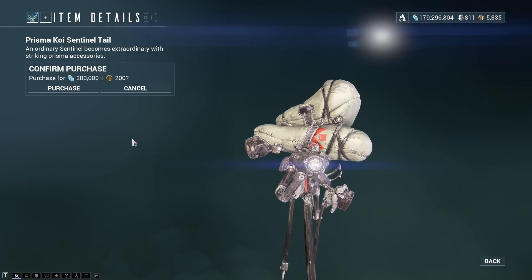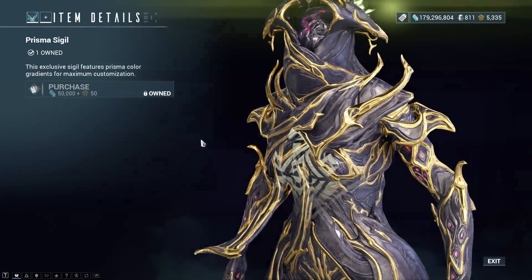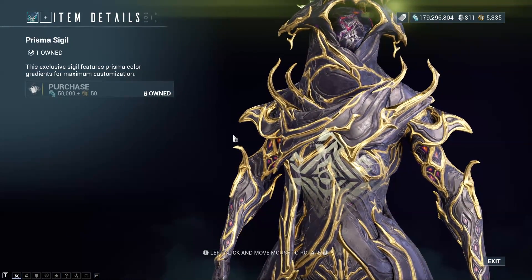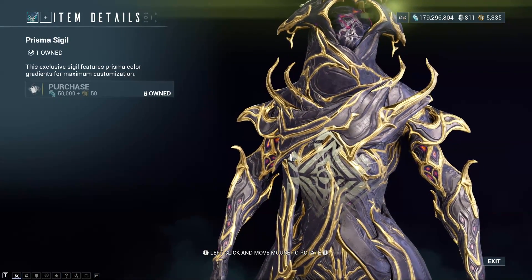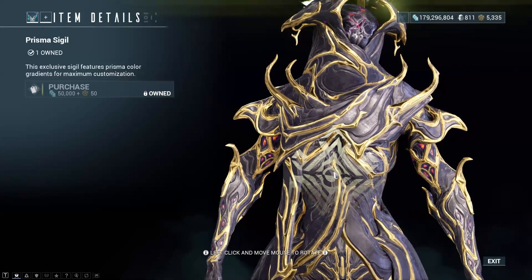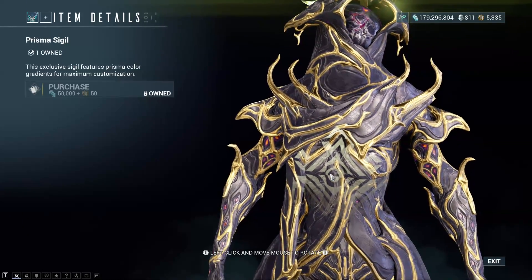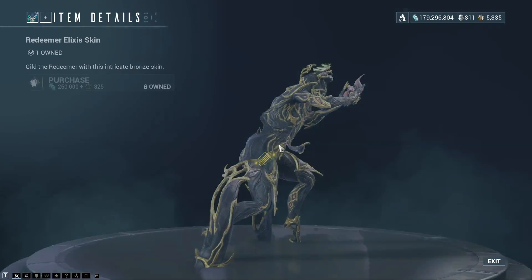There is the Prisma Koi Sentinel Tail. I do love the Prisma Effect items, they just look really, really nice. The Prisma Sigil actually has the Verve Effect on it — the squares moving forward. That would look pretty nice on Loki Verve.